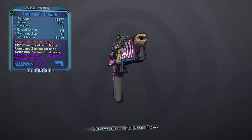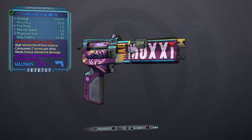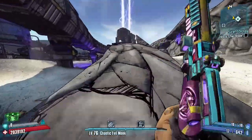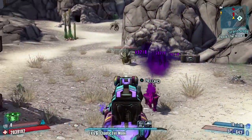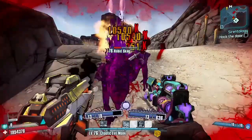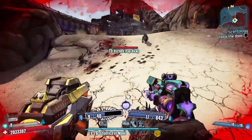The Grog Nozzle — this is a Moxxi pistol that only comes in the slag variant. It is by far the best Moxxi weapon in the game, giving you 65% healing for all damage dealt. Add in its crazy high slag chance and you have a gun that is almost impossible to miss for any Ultimate Vault Hunter playthrough. To get it, you'll have to start the 'Beard Makes the Man' side quest in the Tiny Tina DLC — but once you start it, you cannot complete it, otherwise you will lose access to the Grog Nozzle.